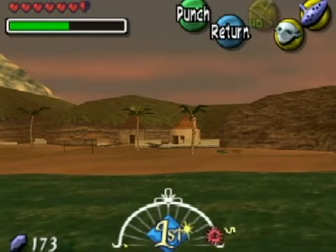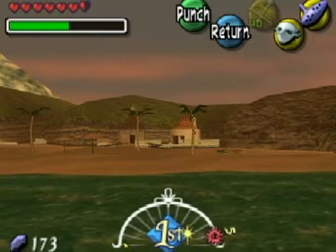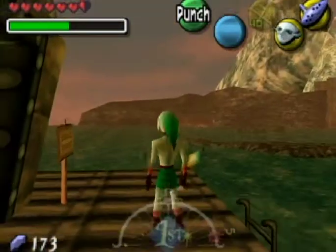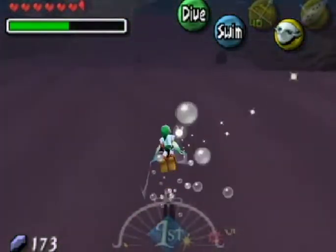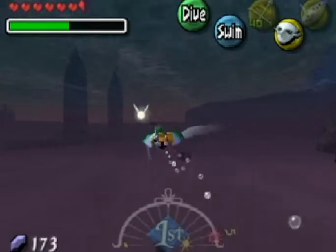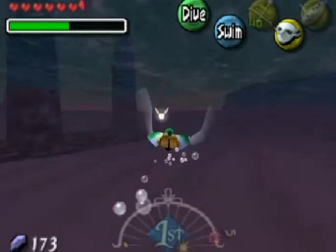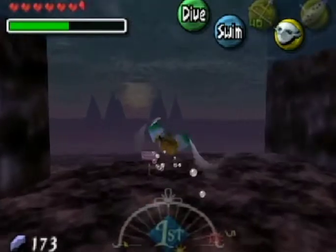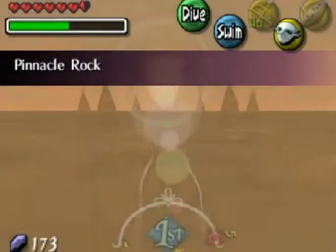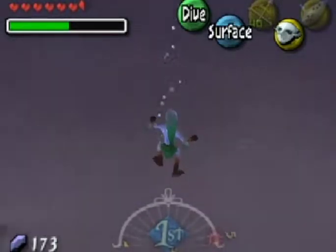He doesn't give the seahorse in a bottle — he just gives you the seahorse and you put it in your own bottle. Now we're going to go get the last three eggs, which are over here. You head pretty much straight over to these pillars, swim straight out, and it gets really foggy. You have to follow the signs, but without the seahorse it's a little more difficult, so I have a little map I can use. Let's dive here so I don't go too far.